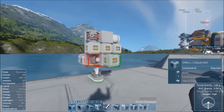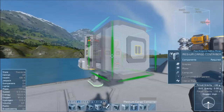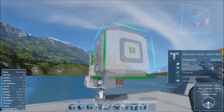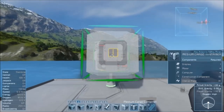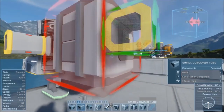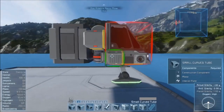Then once you get this finished, take a medium sized cargo container and make sure that you rotate it so that the large conveyor ports currently on the left are actually on the top and bottom side. Make sure you line this up with the center conveyor port and go ahead and place it there. Next, take your small conveyor tube and place it on both sides of these small conveyor ports. Then take the curved version — the curved small tube — and place that on the end of those.